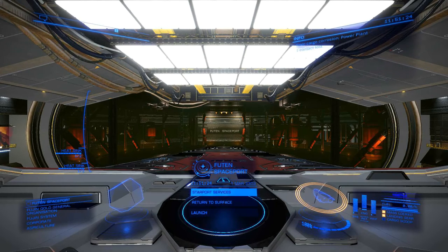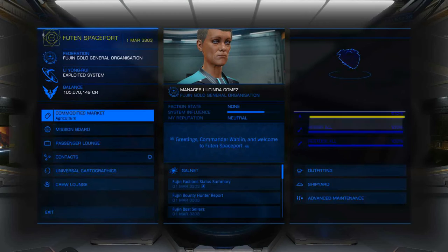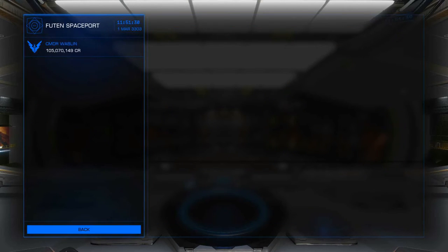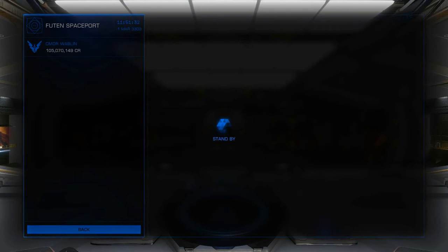So the first one I'm going to do today is a delivery mission. We're going to go to the mission board and see what we have available.